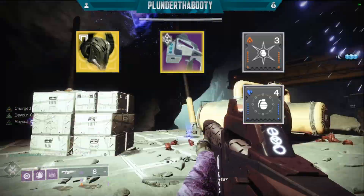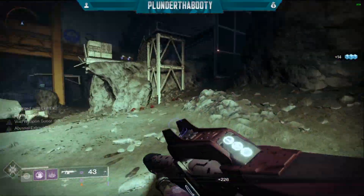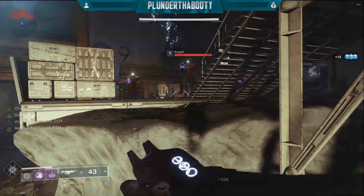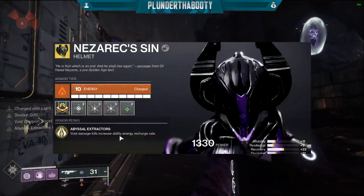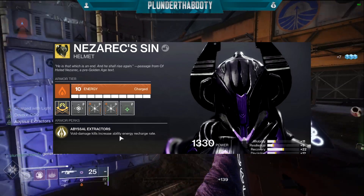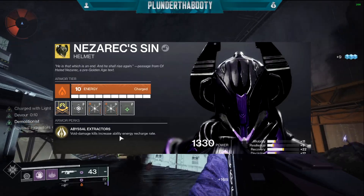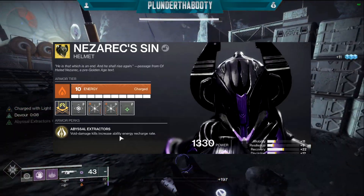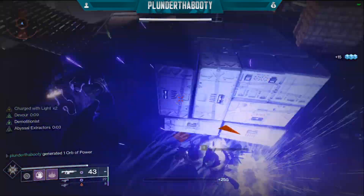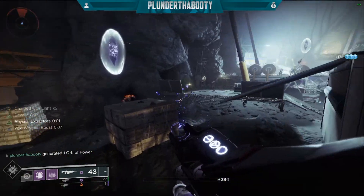Next we're combining our Exotic of Choice, our Weapon of Choice, and our Mods to send this build into overdrive. Our exotic is Nezarec's Sin, with the armor perk Abyssal Extractors: void damage kills increase ability energy recharge rate for all abilities, including your super. For our weapon, we have the Last Breath Auto Rifle — a 600 RPM auto rifle that drops in the Prophecy Dungeon from the Cube Room, the second encounter.